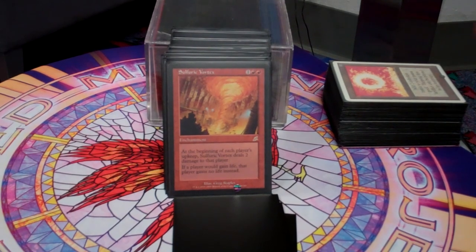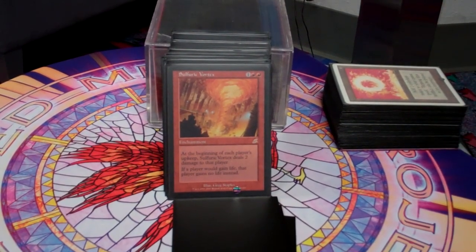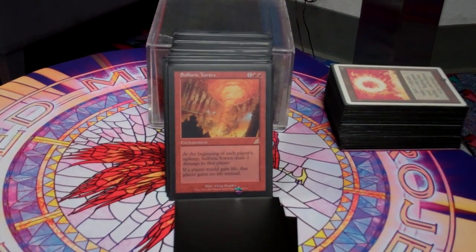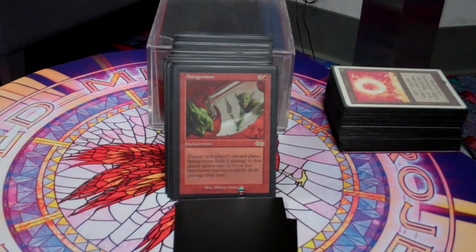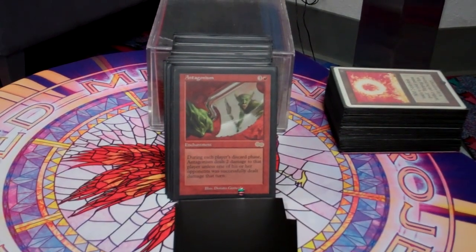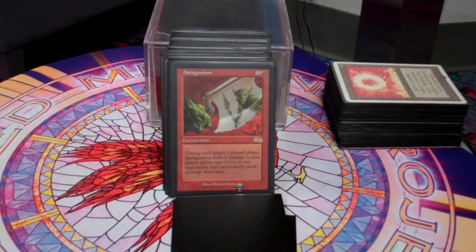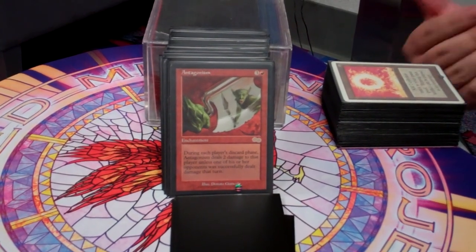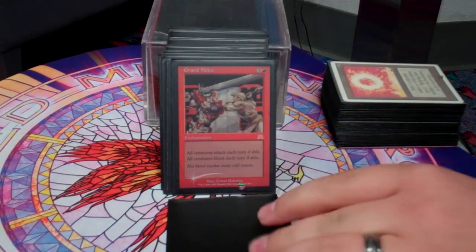Sulfuric Vortex is another card about incremental damage. Life gain decks really give red decks a problem, so being able to keep life gain decks from doing their thing is really important. Antagonism — this deck makes people do things they don't want to do. It doesn't force people to attack, but that little bit of incremental damage adds up over time, and eventually they're going to want to attack somebody — usually me — but at least I'm making them do things they don't want to do.